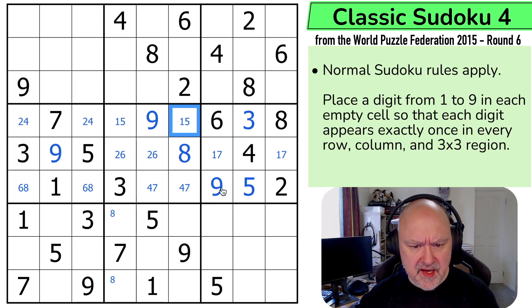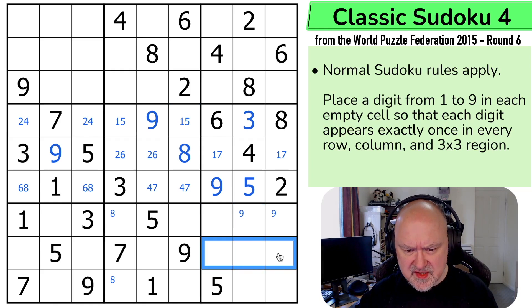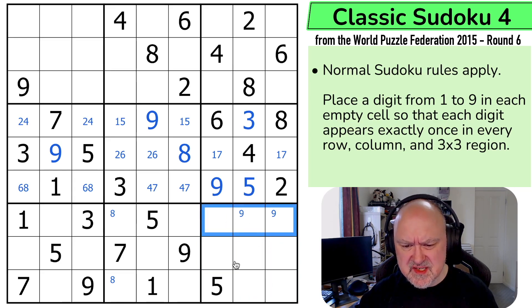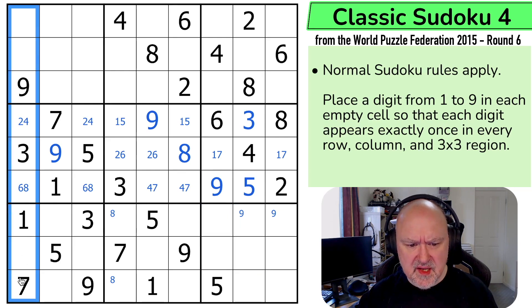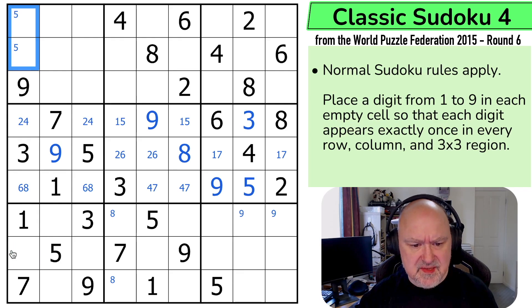I think I'm making okay progress without having to color, but coloring can be a very useful trick if you're finding yourself stuck. So now 9 is in one of those two. But 7 is also over here, and 7 could go in any of those three. 1 is in one of those, 3 is in one of those. So that might give me a restriction on evens if I restrict where the odds could go — which cells would have to be even. But I don't know. So 5 up here — 5 is in one of those two. So these are all the even digits. But I don't have much of a restriction on those.